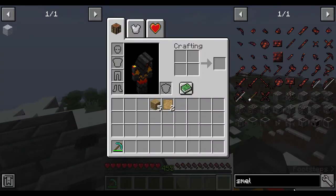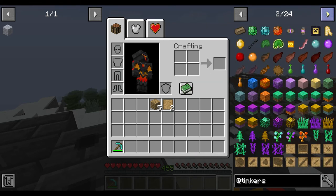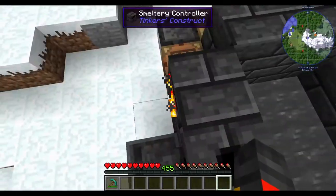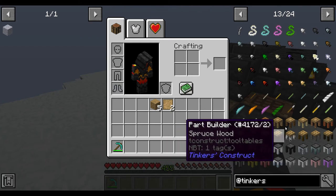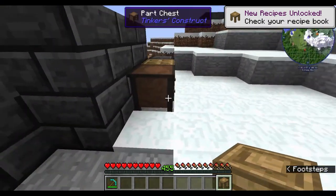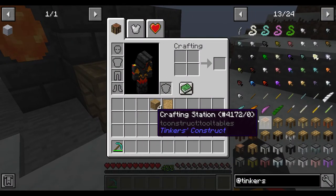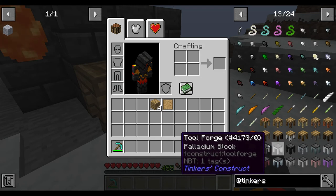Looking up the recipe, here's everything we have so far. We still need the stencil table, which is made like this. Place the stencil table down. Now we can check off: stencil table, crafting station, part builder, part chest, and tool forge — the tool forge is just an upgraded version of the tool station.